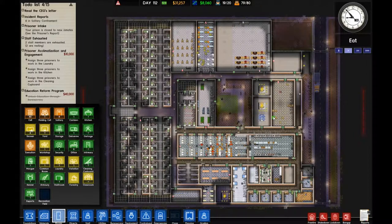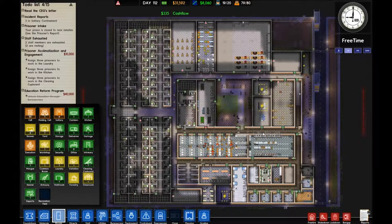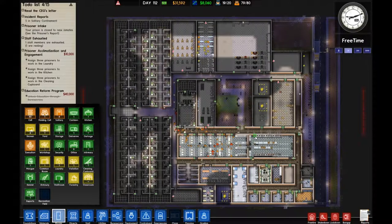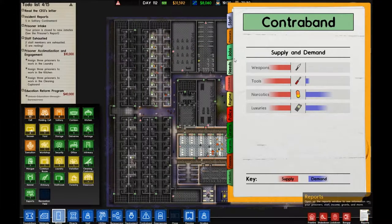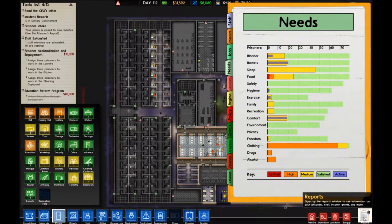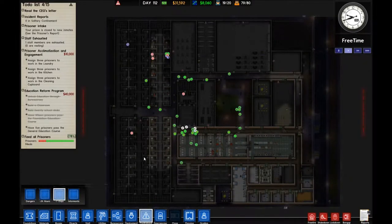Hi guys, Dibley here. This is part 7 of my Prison Architect series. Today we're going to have a look at contraband and one of the ways of dealing with it, which is the confidential informants introduced in Alpha 24. I thought my prison was working pretty well — making a healthy profit daily, prisoners in reforms, needs not too bad. Then I clicked on the contraband and had a look at my last seven days and thought this is quite a lot.